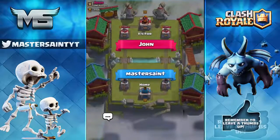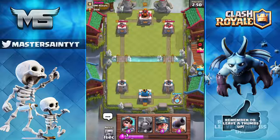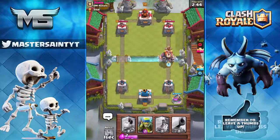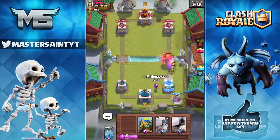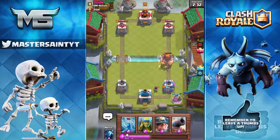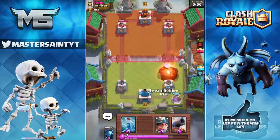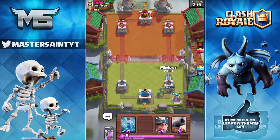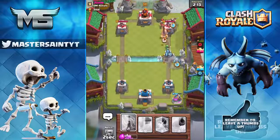Be sure to comment your own update ideas below. Now we're getting into a game against John using a princess, mini pekka, miner deck that also has minions. The main focus is to get the mini pekka and minions onto the tower while the miner distracts and the princess chips from the back. This guy is wrecking us right at the start, getting our tower down to 855 health — but with this deck you can easily bring it back.